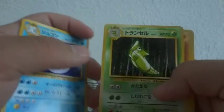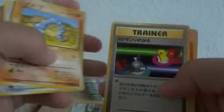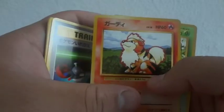We got two more packs to go after this one and then we'll be on the last ten. Trainer, Weezing, Dugtrio, Metapod, Machoke, Dratini, Onyx, trainer, Growlithe, and a Beedrill rare. One more pack.